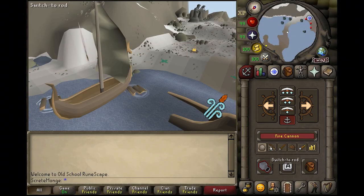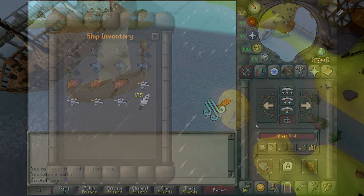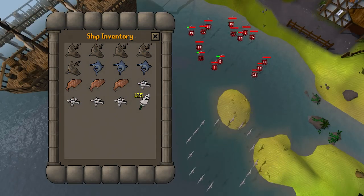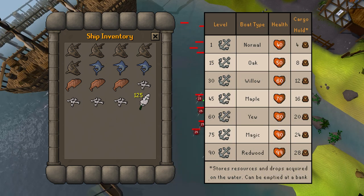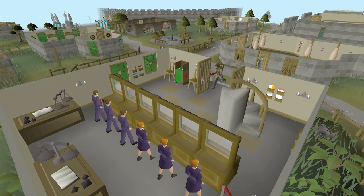You'll notice a number of tools are available in the UI. Switch your tool to match the appropriate activity, whether it's the cannon for firing, the rod for fishing, or a harpoon for hunting. Please note that due to time restraints, only the cannon and fishing rod are currently functional in the plugin. And finally, any resources you gather while on the water are automatically stored in your boat's inventory, which scales in size with your tier of boat. Redwood boats, for example, can carry up to 28 extra items. These items can be withdrawn from your boat at any bank.